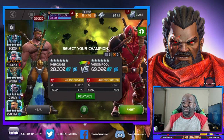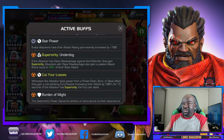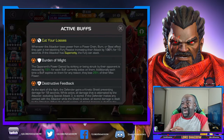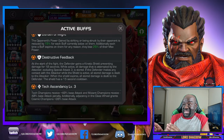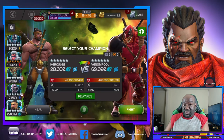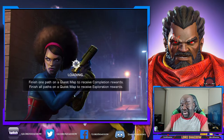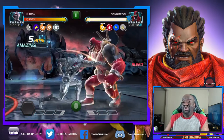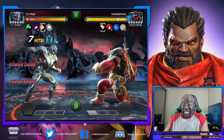The path I chose is this one: Superiority, Cut Your Losses, Burden of Might, and Destructive Feedback - which can be annoying. You also see Tech Ascendancy, where tech and cosmic get a boost. Then you have the Superiority node where if you have class disadvantage, you're going to do more damage, so you get a lot of help in the damage department.